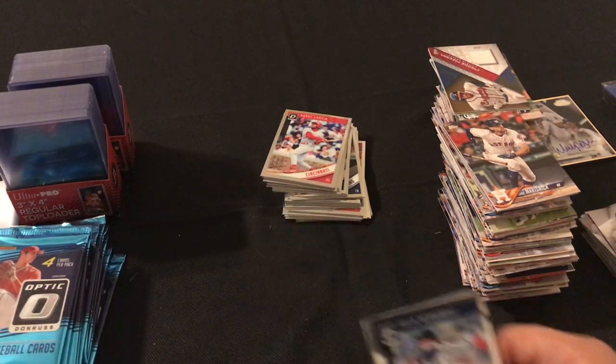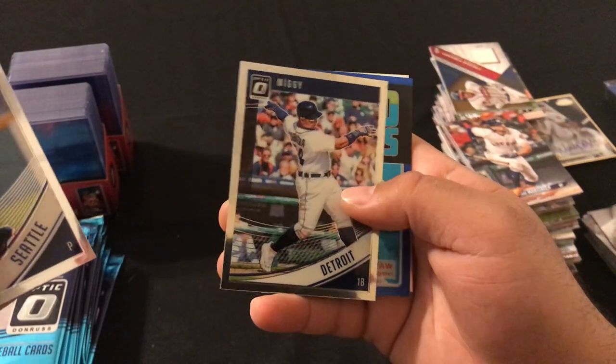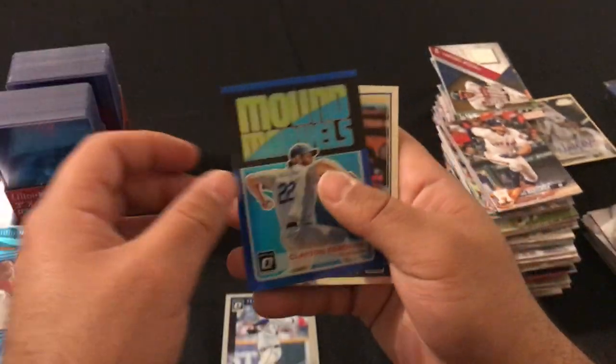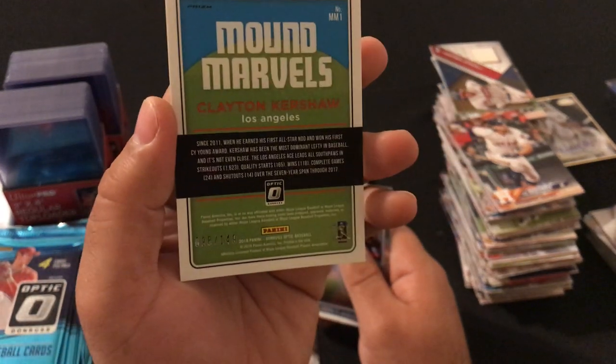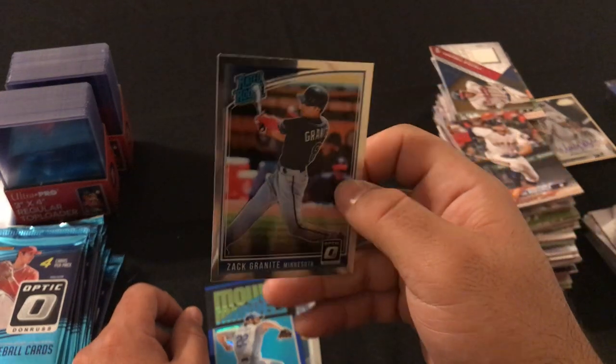Next pack: Felix Hernandez, Miguel Cabrera variation Miggy, Mount Marbles numbered 249, Clayton Kershaw blue, and Zach Granite rated rookie.